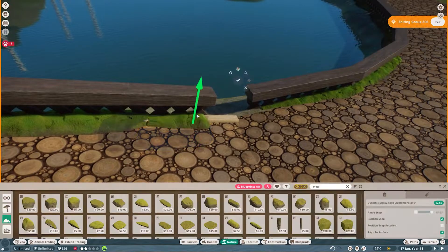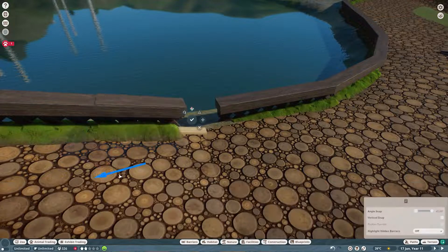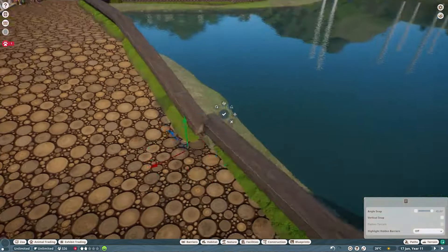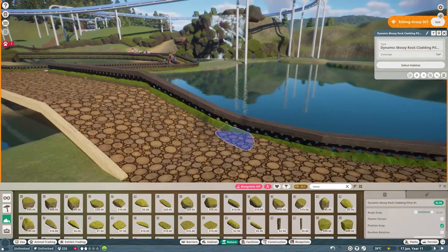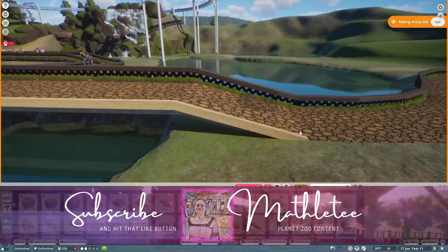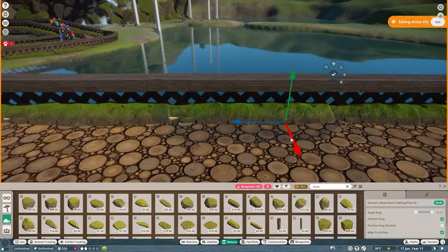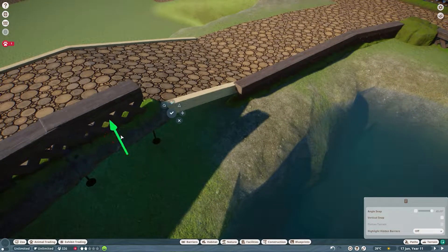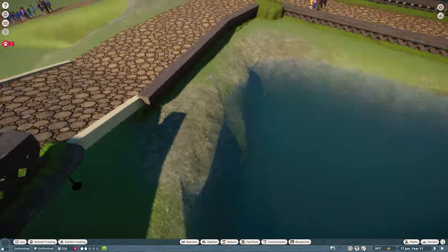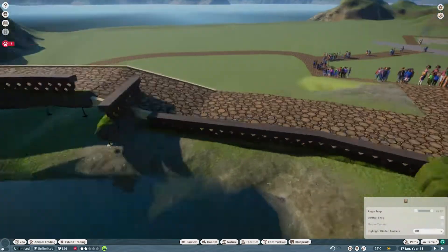I went around and changed all of those barriers into this rock barrier with the arctic wood and lattice. I decided I would use this all the way around, so I did start doing that for the Cayman's habitat. However, I got distracted and went down and started doing the wild water buffalo instead.